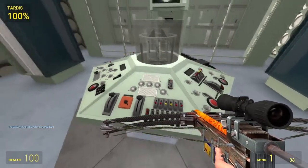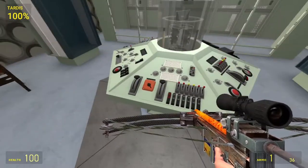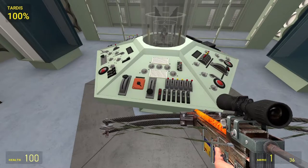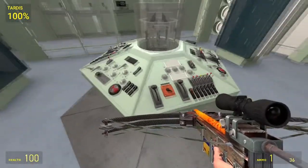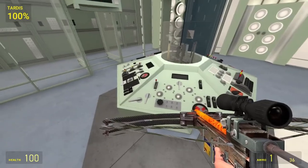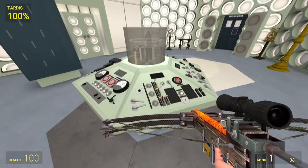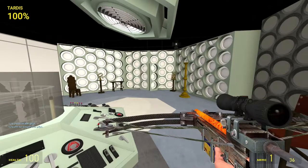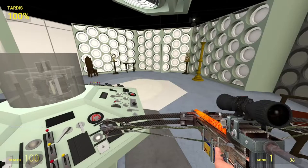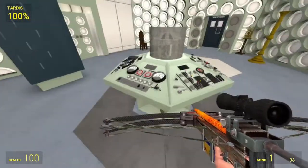Most of these little switches and buttons don't do anything, but some of them do activate the lights on the console — really nice attention to detail. This is the dematerialization lever, which you hit to start dematerializing and head into the vortex. This is the flight lever for free mode flight. This little switch closes the main doors, but I usually leave them open for getting in and out quickly.